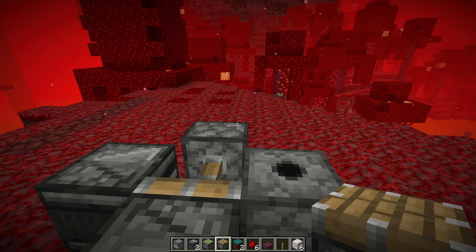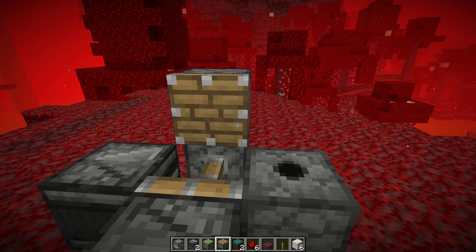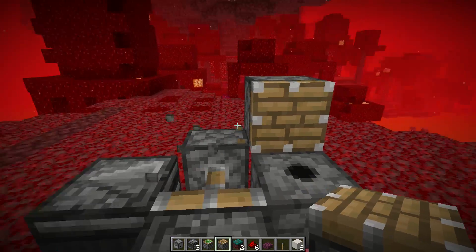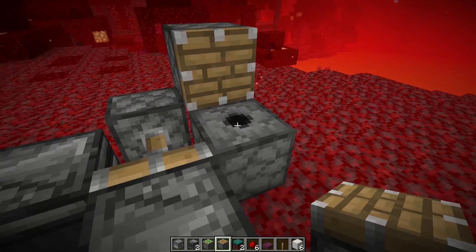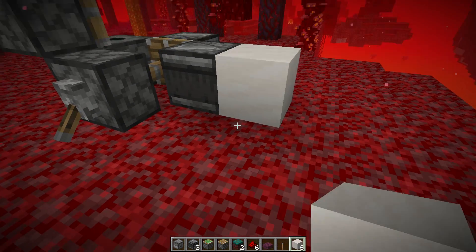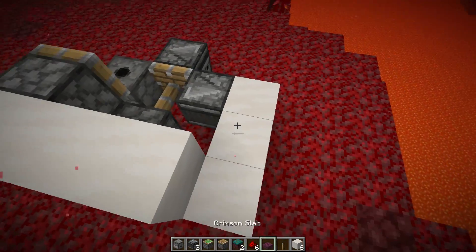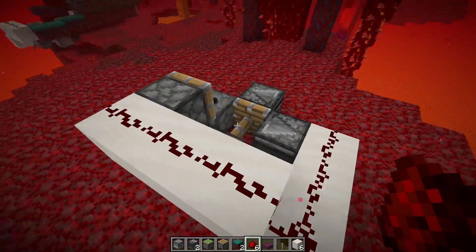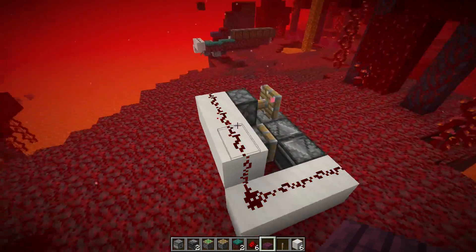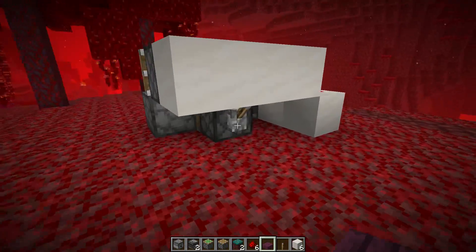Next, we need a way to move the nylium out of the farm. Place a temporary block on top of the sticky piston, then a normal piston diagonally up in front of the observer. To finish this part, run a wire from the back of the observer over to that piston — place some building blocks and then six redstone dust on top. When the lever is turned off on the sticky piston, the piston fires — that is exactly what we want.